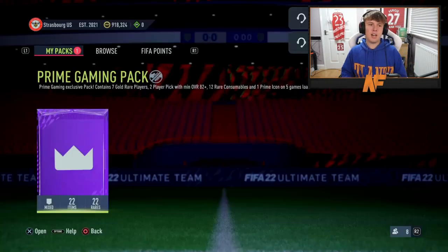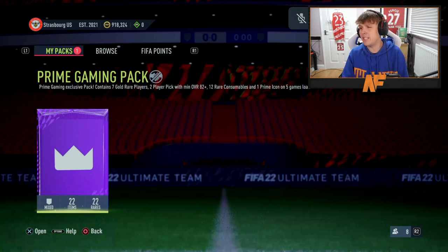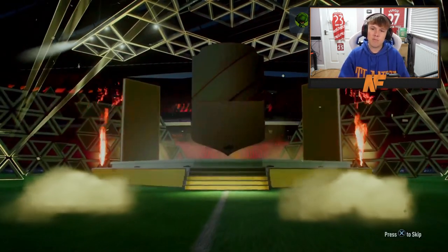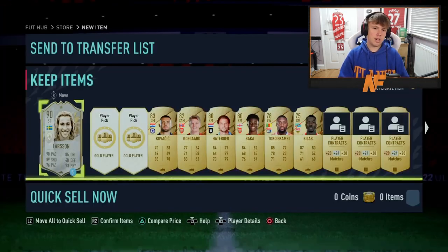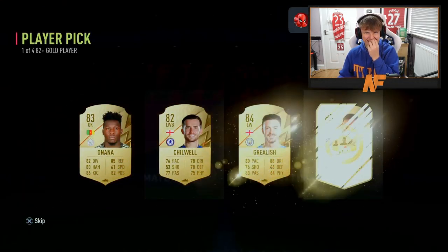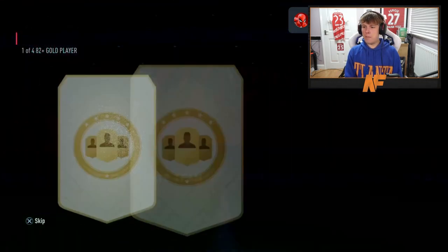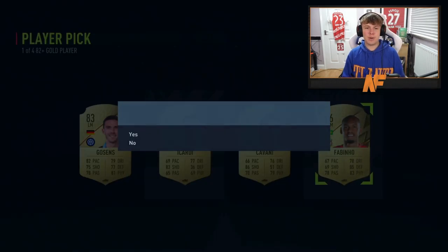Shout out to Bomb - he's got a prime gaming pack here. Let's see what he gets, pack number six for today's video. There's a blue on the outside of the pack without disconnecting this time - it's gonna be Coverstock. Onto the player picks - player picks number one and two. No blues on the first one - greens are the best. Player pick number two - 86, a walkout as well, not too bad.